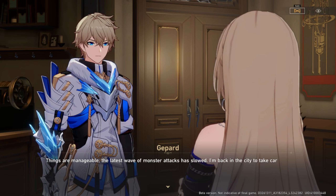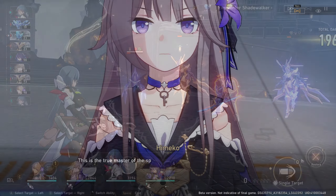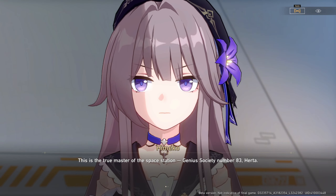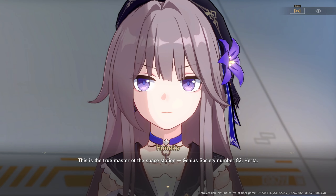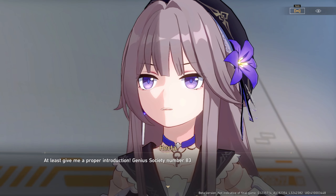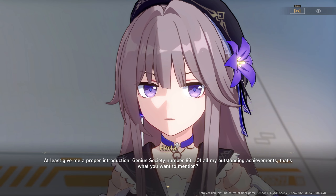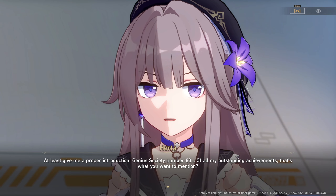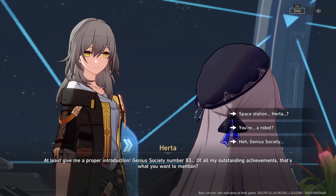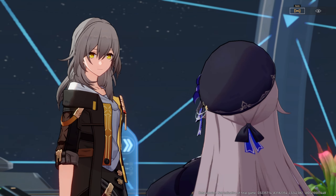Herta is an ice erudition character. She's an excellent AoE damage dealer that's very effective against ice weakness enemies in a multi-target environment. However, her single target damage is not as impressive. You'll also get multiple copies of her from the simulated universe, meaning you'll have an E3 Herta. If you already built March 7 or have other ice units built, they should be enough for breaking enemies with ice element weakness. Also, if you happen to get Himeko or Jing Yuan, you could use those characters for multi-target fights instead.